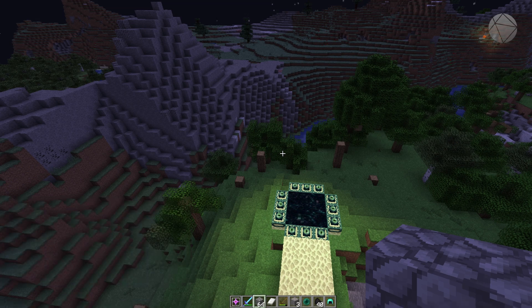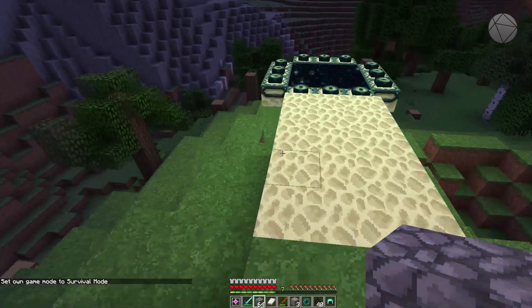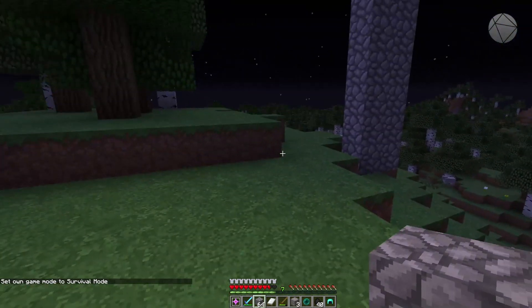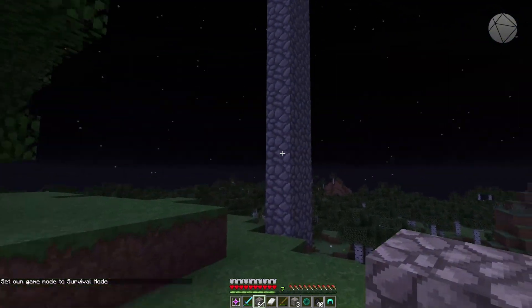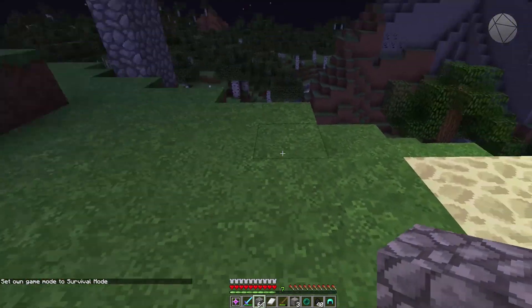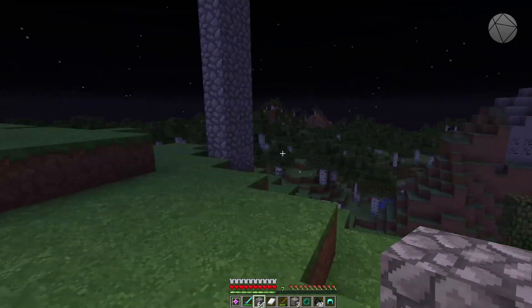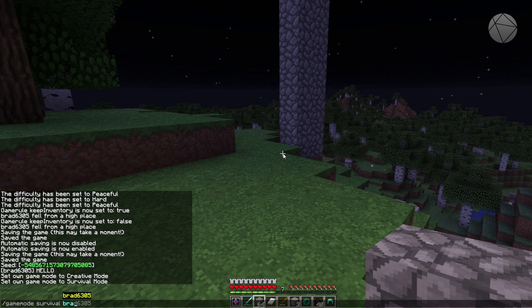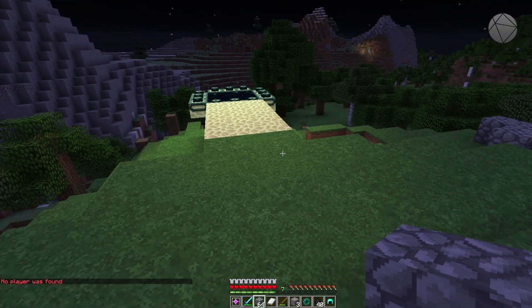This effectively does the same thing. If you want yourself in survival, you can put your name after it and it applies to you. If you're an operator, you can do this to anybody in the lobby. So if someone joins your server and you don't want to give them operator status but you want them in creative mode, you'd manually type 'game mode creative' and then their name, and it would put them into creative mode.